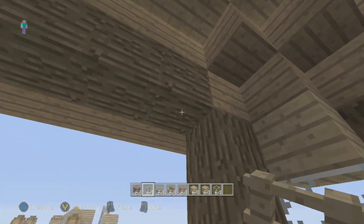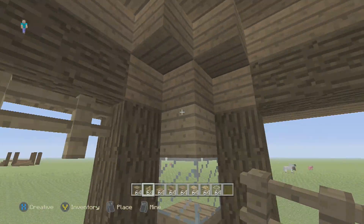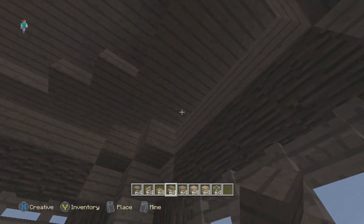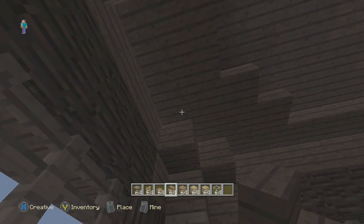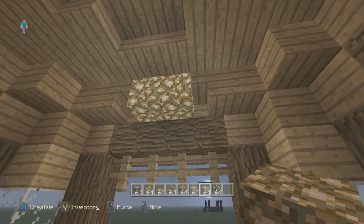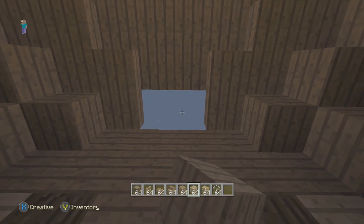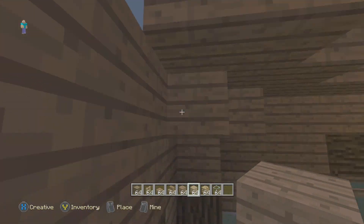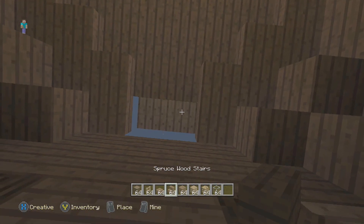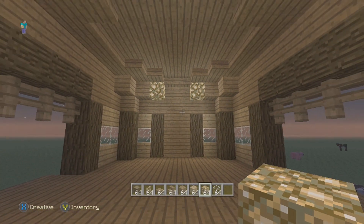After you have that done, place fences on these top spruce or dark wood blocks so it looks like that. Facing the front side on each side, place a stair facing inwards and then place two pieces of glowstone in between those. Over here you'll need to break these two pieces of half slabs, go up, place just two blocks so you can place the stairs upside down, and then on each of these blocks place a piece of glowstone.